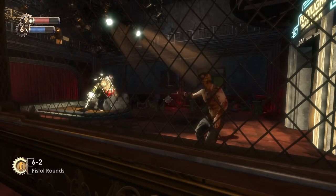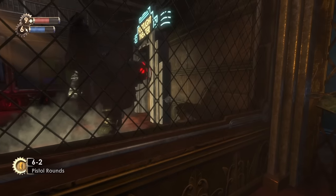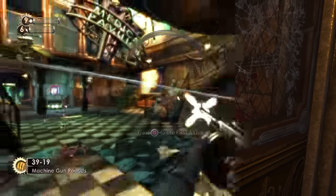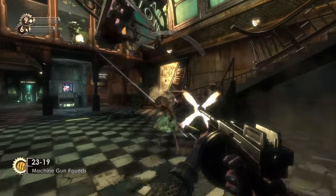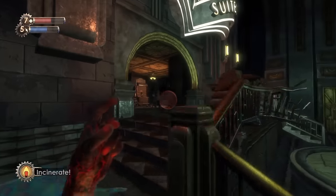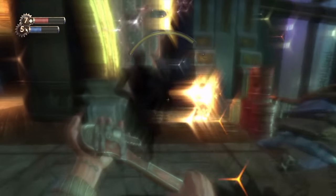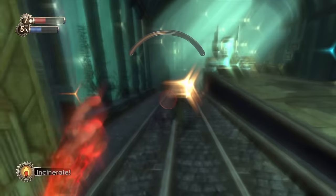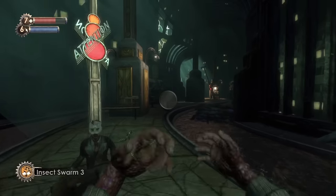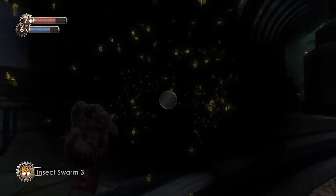Most people talking about lies in Bioshock would probably talk about the whole 'would you kindly' thing — that's a narrative lie, and it's a good one, important to the story. The extra zero is completely pointless. The decision to limit the amount of cash on hand was probably made late, so they didn't get around to changing the UI elements. Changing the money cap to something larger would probably make the game a lot easier and therefore less good — the game is balanced really well. But that doesn't make this any less annoying.